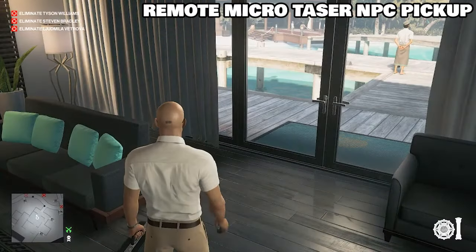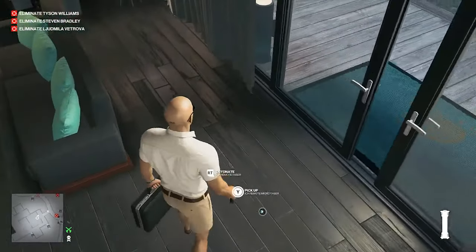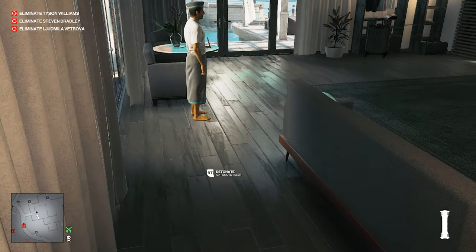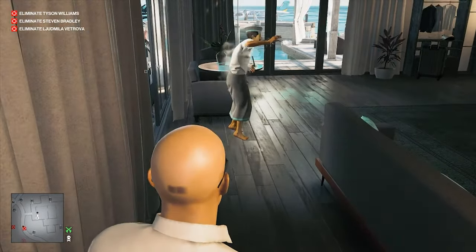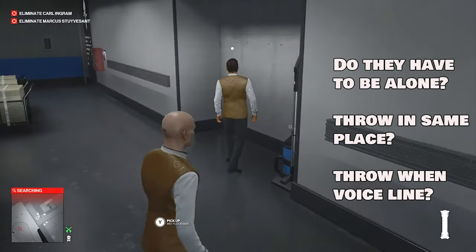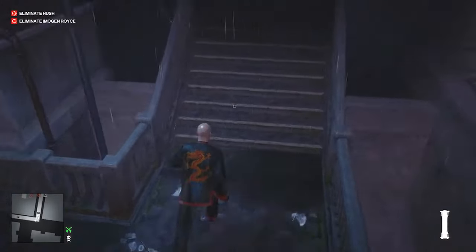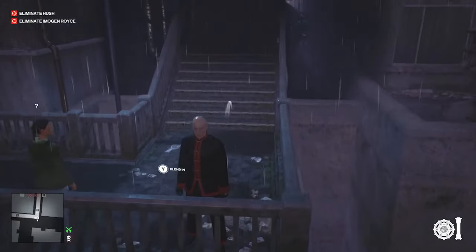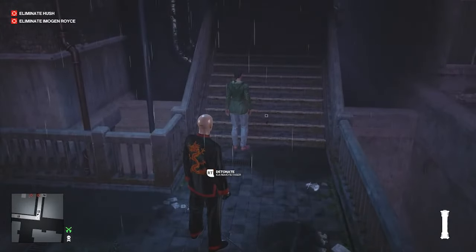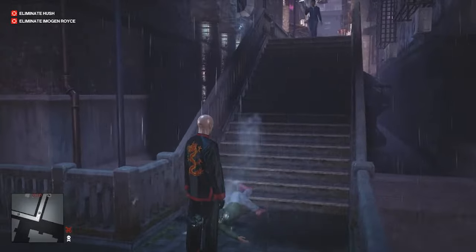Watch this trick: I have the remote micro taser, I'm going to create a distraction with it, throw it in that spot, and wait for this hotel staff to come and throw it in the same spot. He just picks it up and puts it in his pocket — and this gives you a free electrocution kill. The theory is that the NPC has to be totally alone and be the only one who hears the distraction, though for me it worked when other people were there as well. It seems you have to throw it in almost the exact same place as the first time, and also when they are saying their line. I'd love for you to experiment and try it out — it's pretty inconsistent right now, but something fun for the community to experiment with because it is such a strong tool. I learned this from Volvo modders, so all credit to you.